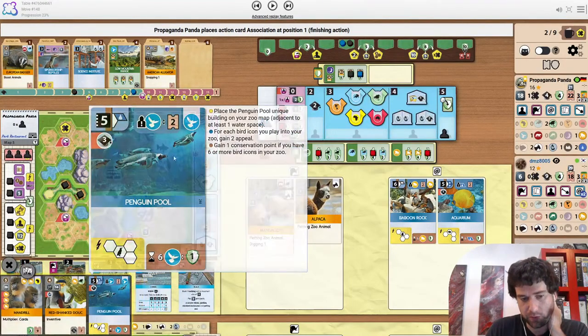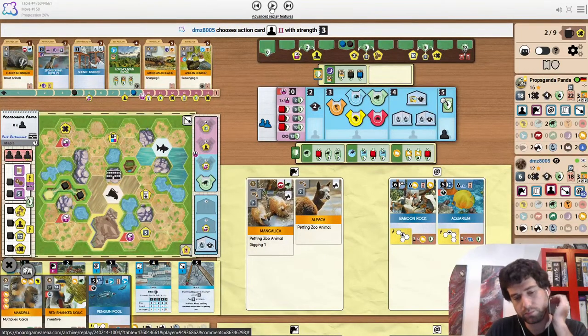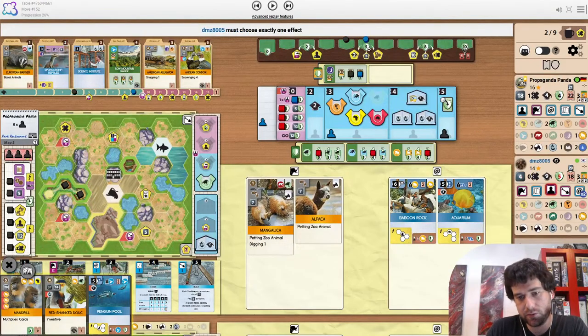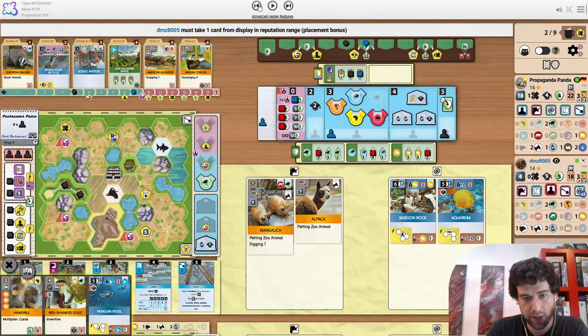Opponent has time to grab their first partner zoo. This does lock them into getting the size three bonus — they don't have a use for the rep, which is still fine. Size three is what they would want anyway. Science Institute — that's very suspicious.